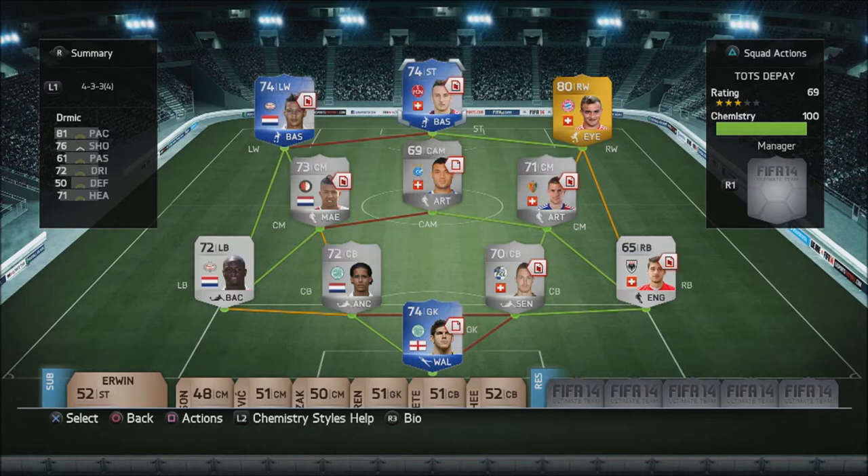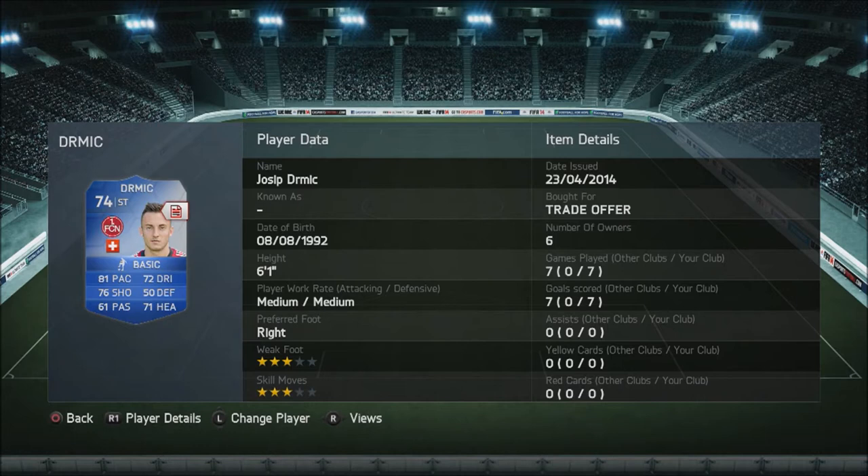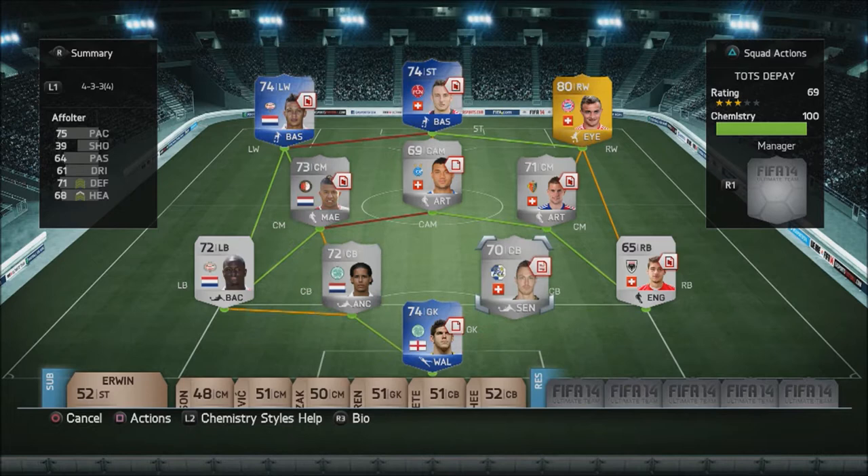What is up guys, it is WeMessy11 and today I have a Team of the Season Dermich review for you. He was sent to me by a trade offer and I just want to shout out to FIFANemoHD or Mike on Twitter. I thank this guy a lot for lending me him and Depay — I'm gonna review both of them. This guy is absolutely outstanding, absolutely amazing target man: 7 games, 7 goals, no assists. I slotted him into a nice little hybrid with Team of the Season Foster and Van Dyke, and I'm gonna do a squad builder on this tomorrow.